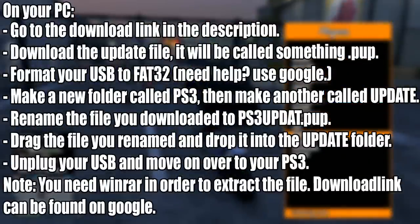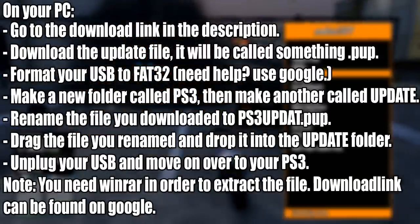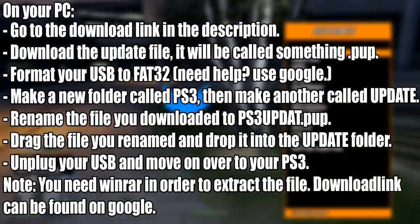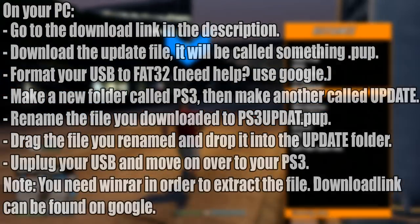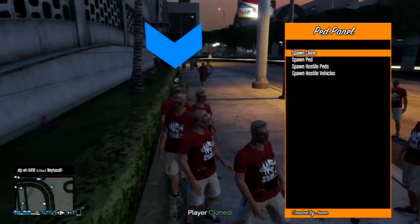You want to download the update file — it will be called something dot PUP. In this case it will be a Rebug 3.55 update file called 3.55 Rebug dot PUP. Then go ahead and format your USB to FAT32 — need help, use Google. Make a new folder called PLAYSTATION3 inside your USB flash drive — make sure it's all capitalized — and then make another folder called UPDATE.